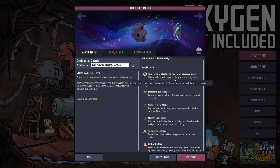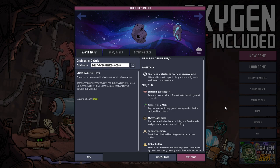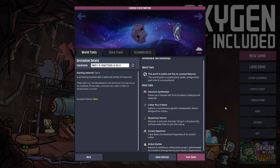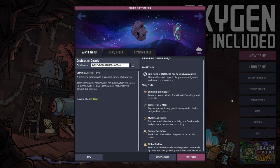Story traits — I'm thinking a lot like Rimworld here. Survival chance: ideal — probably best for the start. There's a Somnium Synthesizer: power up a colossal relic from Gravitas' underground sleep lab. This reminds me of Kerbal Space Program, which had little monuments like the monolith from 2001: A Space Odyssey. I'm thinking more stuff to discover — more relics. Like in KSP2 they had relics, and having discoverables like that would be a good thing.